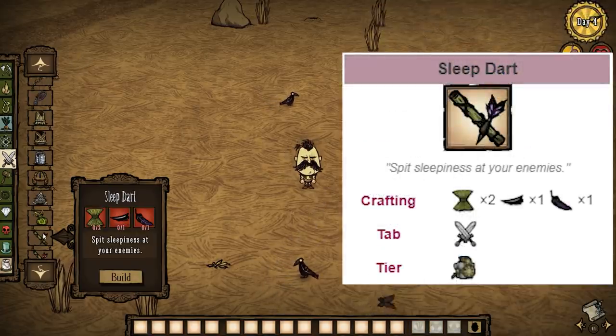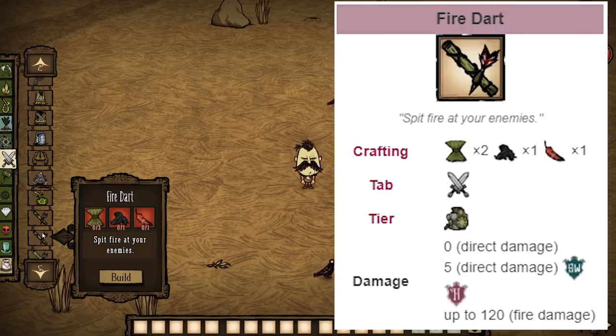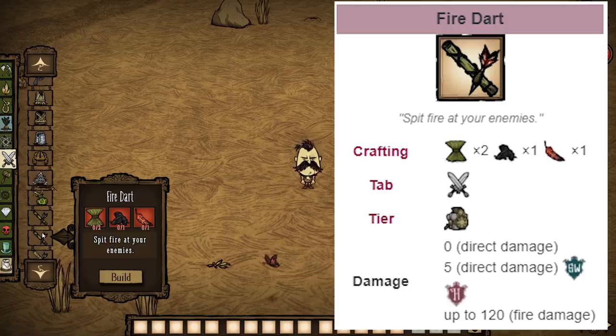Next up, we have sleep darts. These put enemies to sleep when you hit them — they're way too expensive to be useful. I wouldn't build them ever. Next, fire darts — they set enemies on fire when you hit them. I don't know why you wouldn't just use a fire staff instead, which is way cheaper and has 20 uses instead of one.